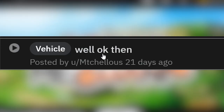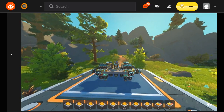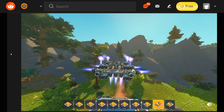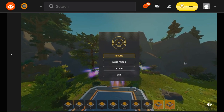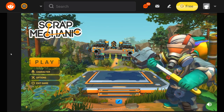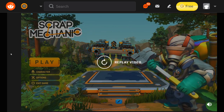Here we got a post that just says 'well, okay then.' Looks like they're doing their main menu vehicle — just a flyer. You gotta position it exactly right, and then quickly exit! It's just there floating.